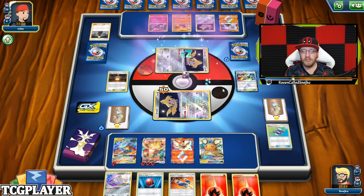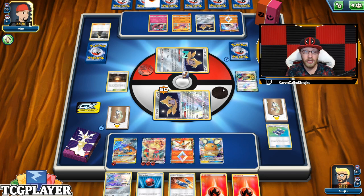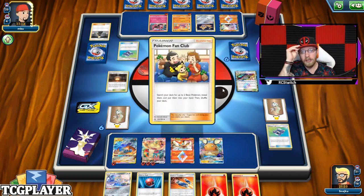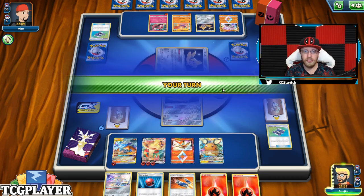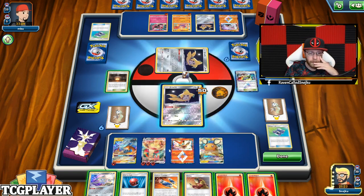Oak setup. He's going to go for Hitmonlee, energy on Hitmonlee, and retreat Jirachi onto Hitmonlee. But I think he played Cynthia this turn so he can't really do that. He's preparing his next turn. He's preparing Tapu Lele for the Magical Swap. He is doing things. Pokemon Fan Club. Why would you Pokegear if you already used a supporter? I personally am not a fan of that. Let me check — I can see it's Hit and Run. I might draw into a Hit and Run too.